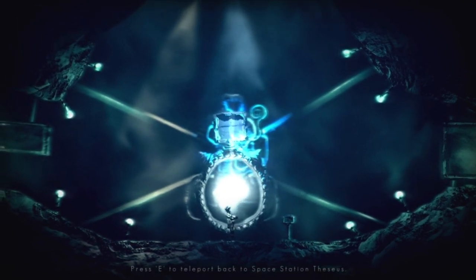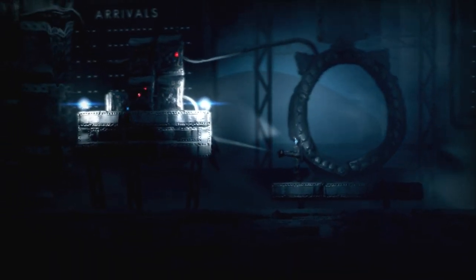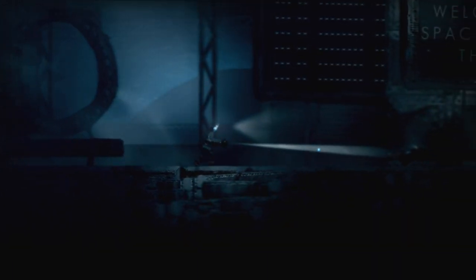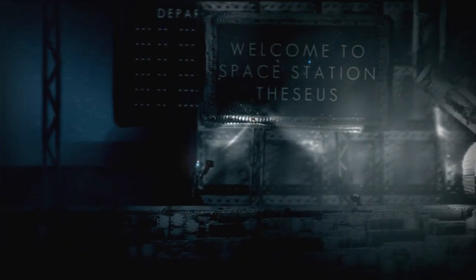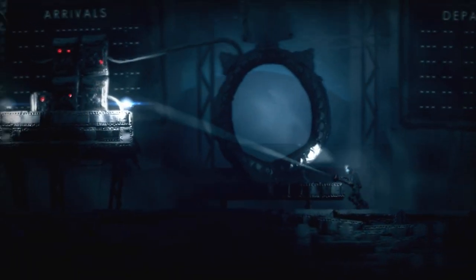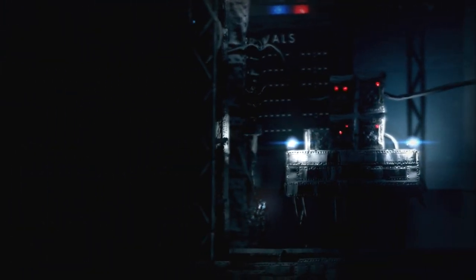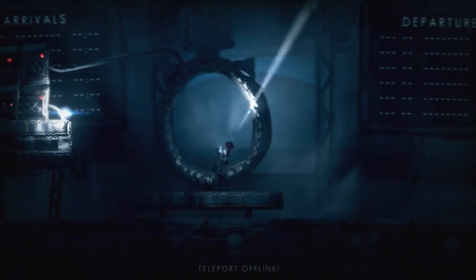Oh, teleport back to the space station — yeah, let's do that. Oh man, bad things have happened here. I did just leave here — why the hell am I coming back? I'm going to go to the space station thesis. Is that some kind of gas or something that I see escaping? This just does not look good here, and this teleporter is offline. I don't know how the hell I teleported here with it being offline. Maybe it was online right until I teleported here and used the last of its power to get me here.